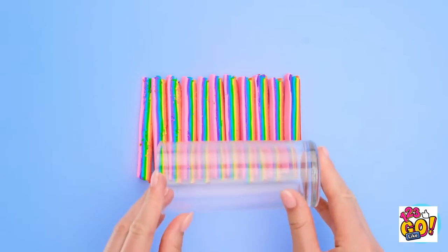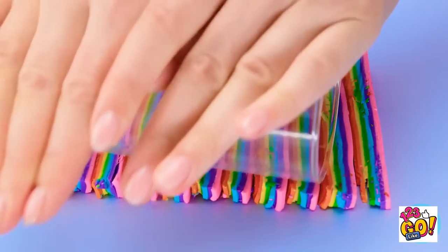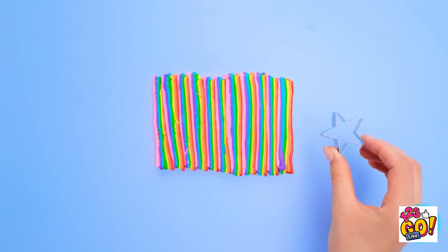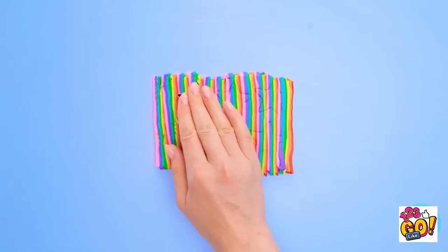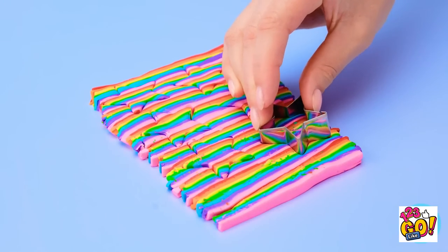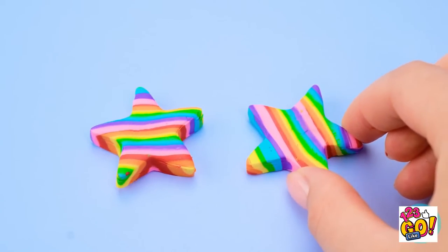I love it! Time to bring back my rolling glass — more rolling! Next step involves cookie cutters. I'll just use this little star and cut out cute shapes. Little rainbow stars! Aren't they adorable? I'll add hooks to make them into earrings, and now they're ready to wear!